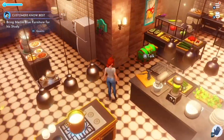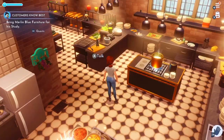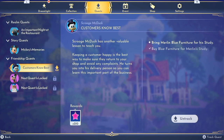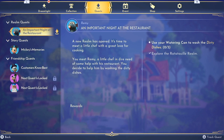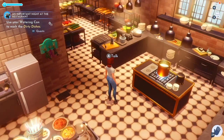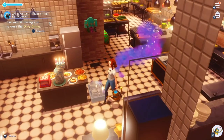Right, there are the dishes — why aren't you doing anything? I'm going to go to the quests and put this up there because it will help me keep on track. Use your watering can to wash the dirty dishes — that I can do.